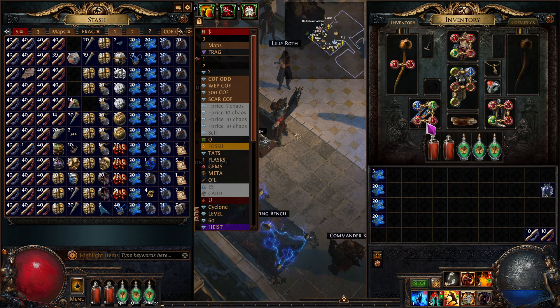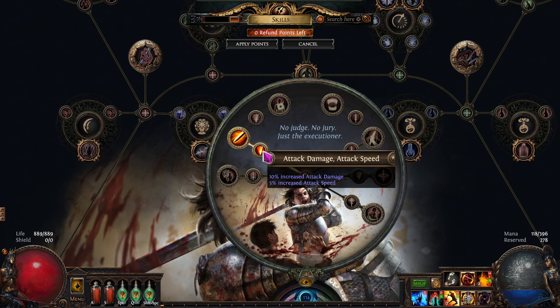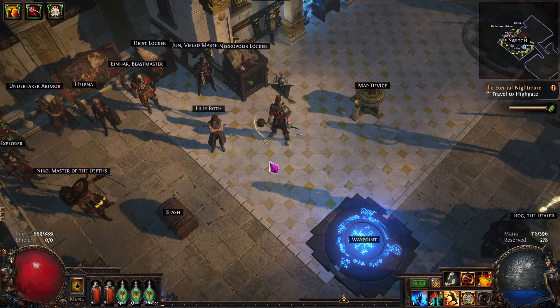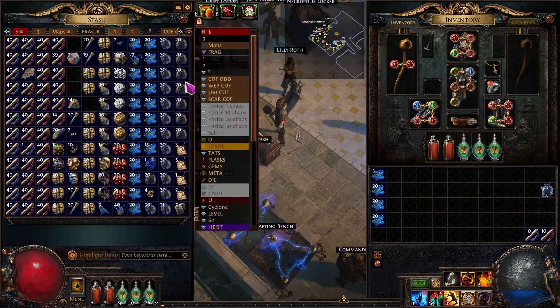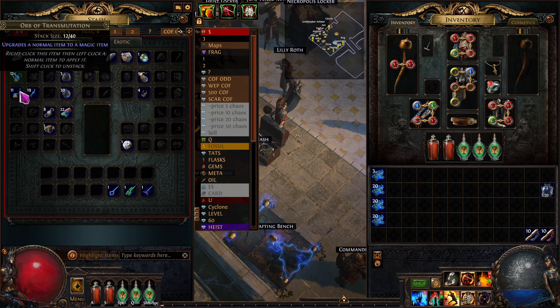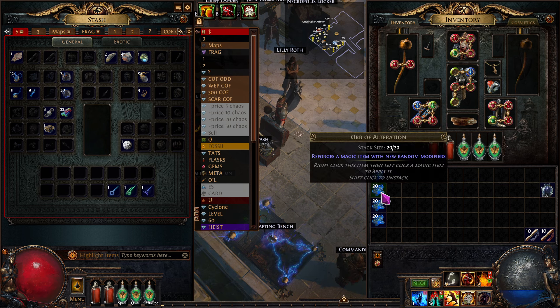Last episode we did the labyrinth and we unlocked our first enchant deal and picked those. We also transfigured a gem that sold for 44 or 45 chaos. We have no chaos now — this is all we have — but we have these alteration shards because we've been ID-ing rares and even some blues, rare armor items, and then vendoring them for the alteration shards.